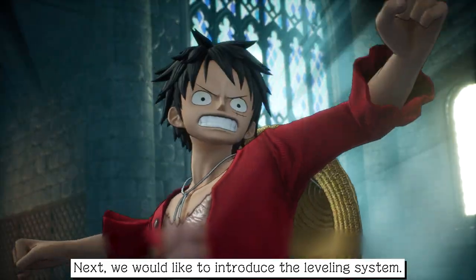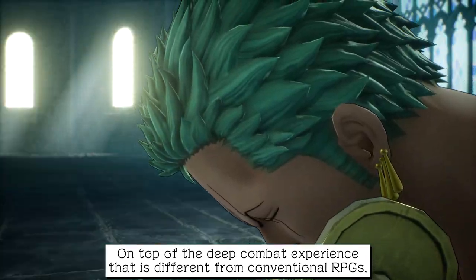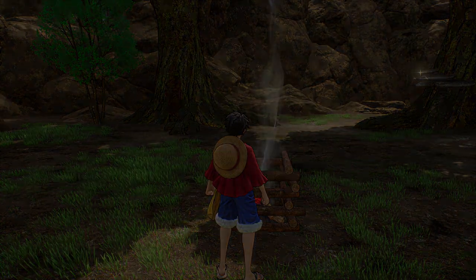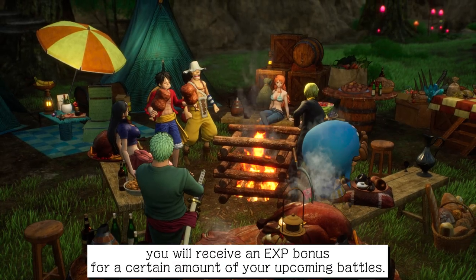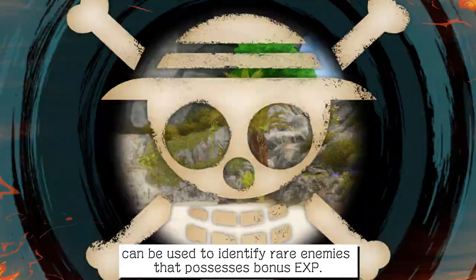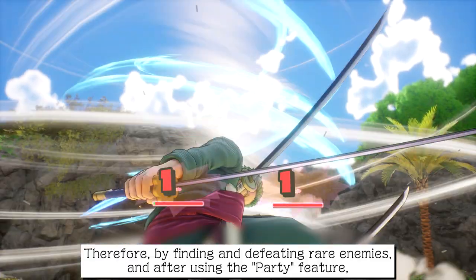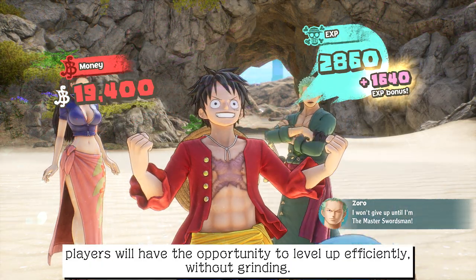Next, we would like to introduce the leveling system. On top of the deep combat experience that is different from conventional RPGs, we also take into account the mechanism of leveling up. During your adventure, you'll find places where you can camp and have a party. By having a party, you will receive an EXP bonus for a certain number of your upcoming battles. In addition, one of Luffy's field-action abilities, Observation Haki, can be used to identify rare enemies that possess bonus EXP. By finding and defeating rare enemies and using the Party feature, players will have the opportunity to level up efficiently without grinding.